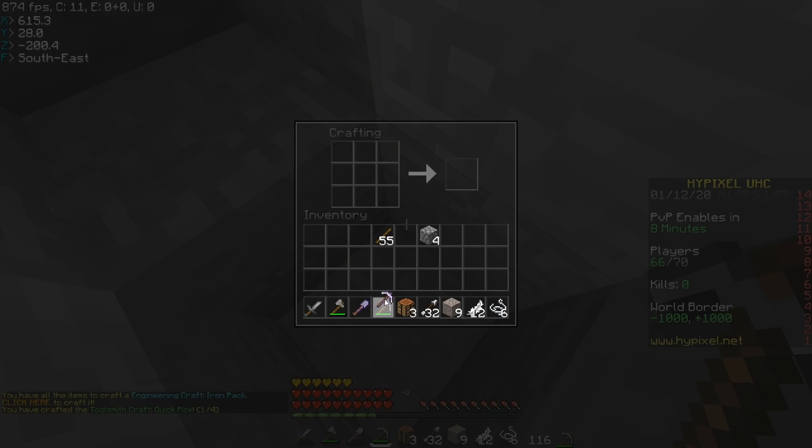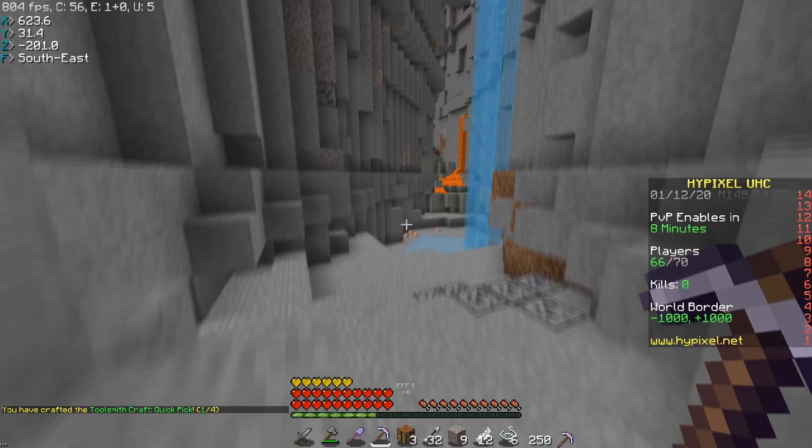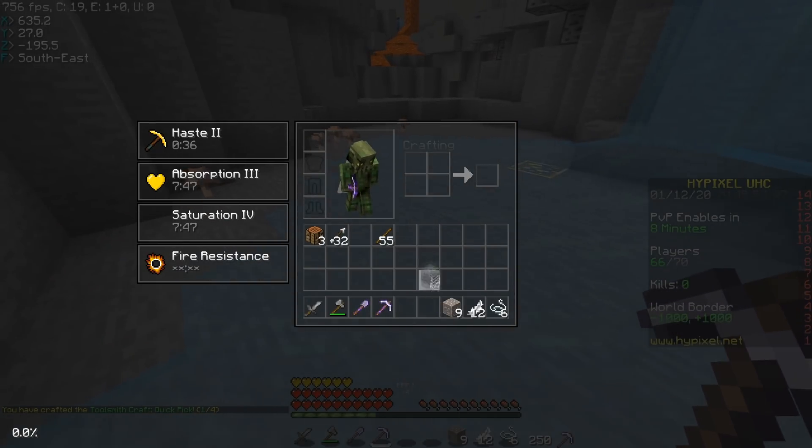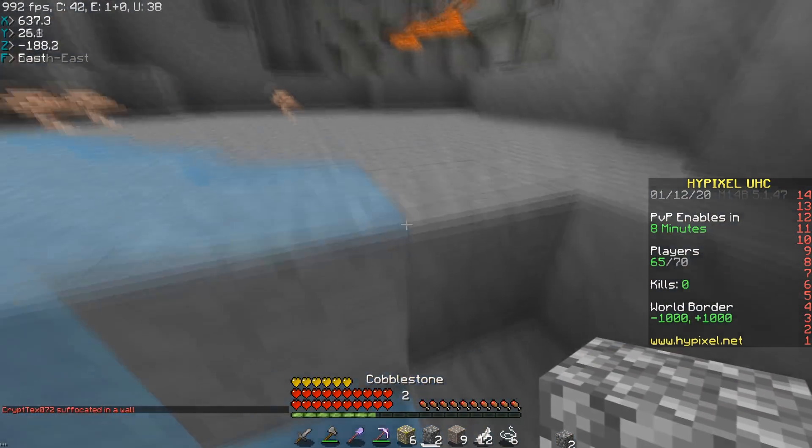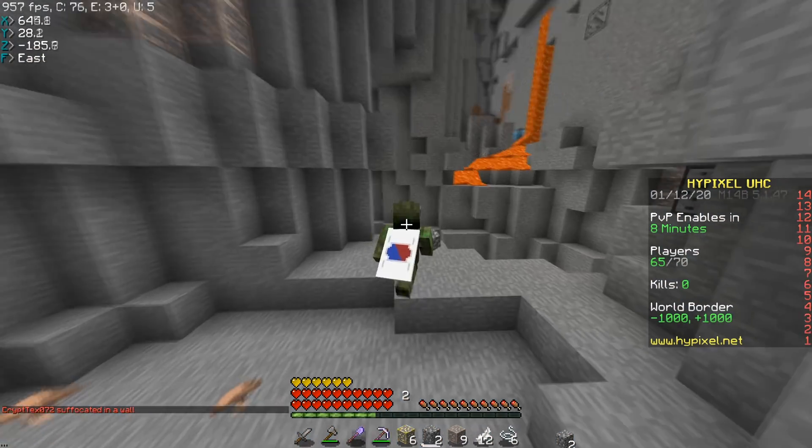I can basically go down to a cave instantly. I'm gonna try and find six diamonds down here so I can craft my Hermes boots. This looks like a pretty good cave that I spawned basically right on top of. The quicker you get all this stuff the better, so I'm just gonna try to get down here and get all my stuff.